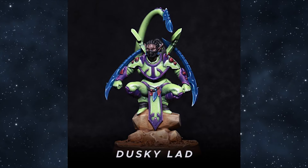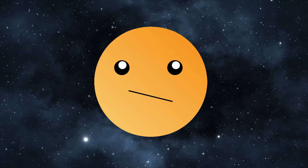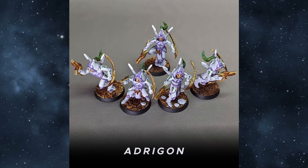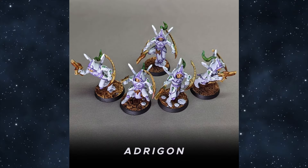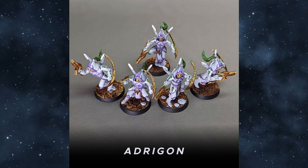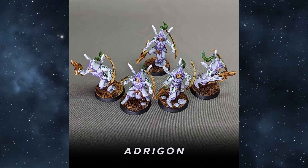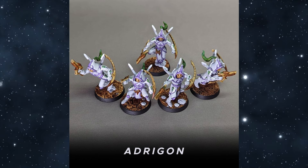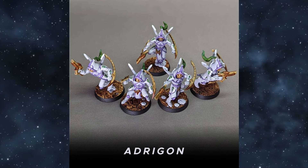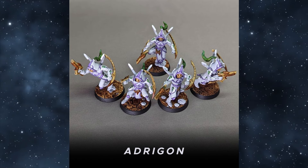Also, his edge highlighting is really spot on and really makes those colors pop. Moving into the unit category, I think Adragon here deserves attention simply for making white the primary color of his army. White is notoriously difficult to work with. And even if you have a good rattle can or airbrush for a base coat in white, any mistakes you make are very easy to see and very difficult to clean up. On top of that, the green gems and the hair offer a really nice contrast to the white that really draws your eye and grabs your attention.